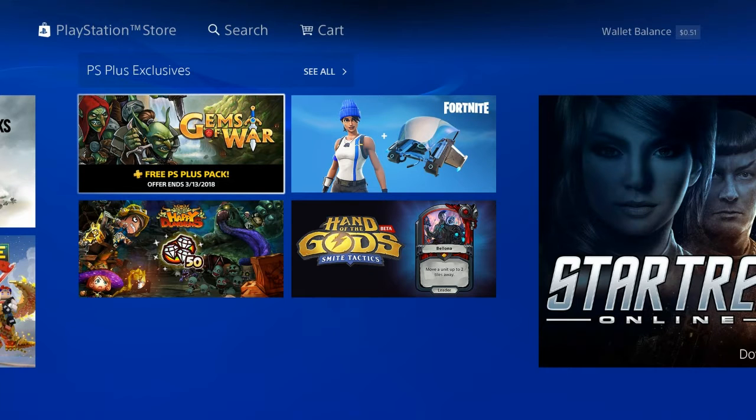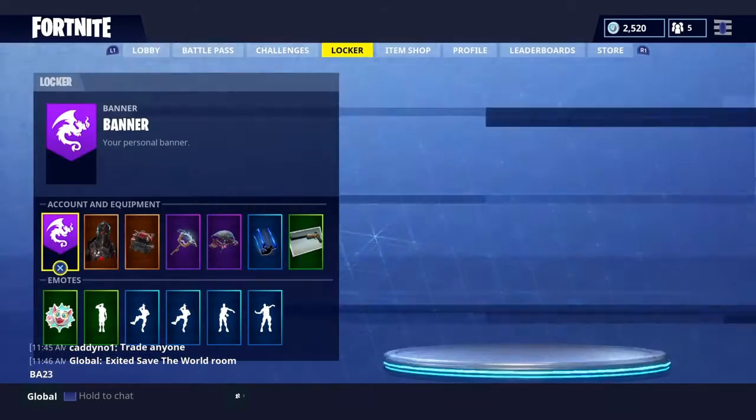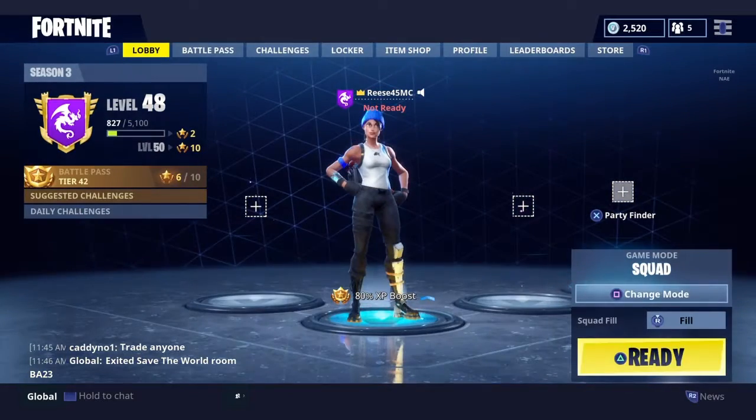You'll see the download button right underneath the Fortnite listing — mine says 'Tell me more' because I already downloaded it. Go into the game, go over to the locker, you'll see the exclamation point — click on it. You'll see the blue beanie hat and the little lady with the suspenders.